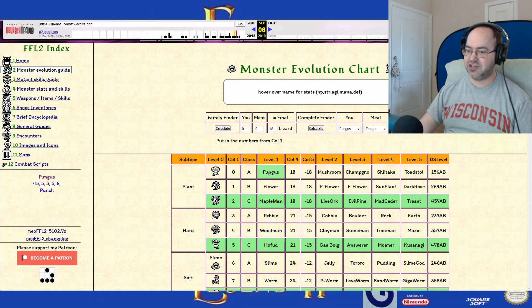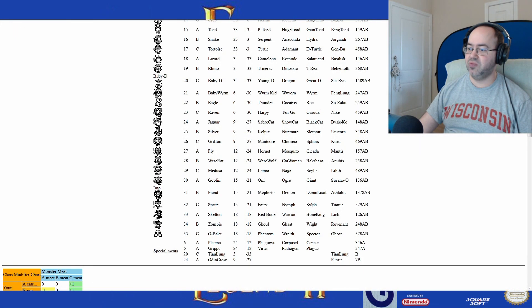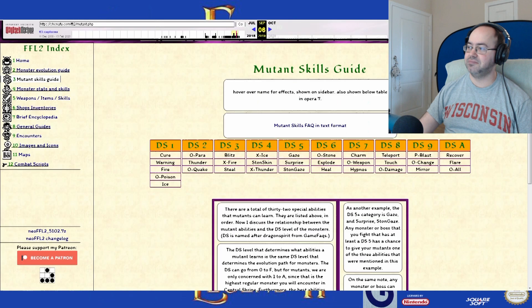Whereas the text version does not do that, although it tries its best for a standard text format.